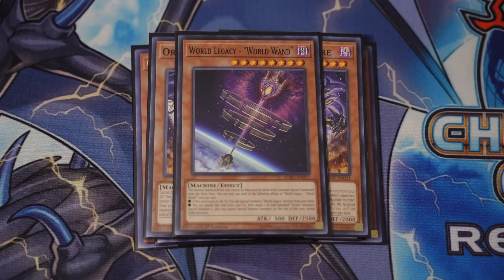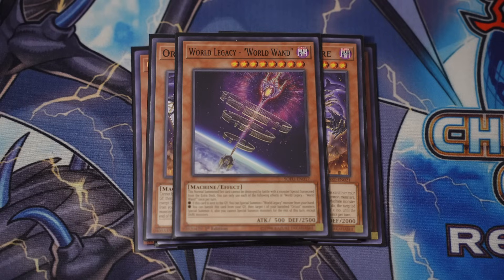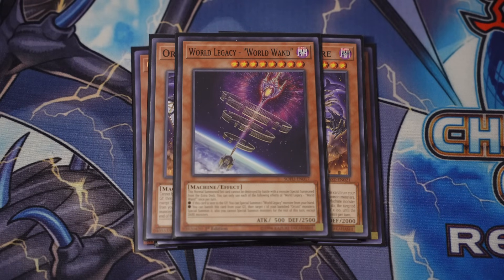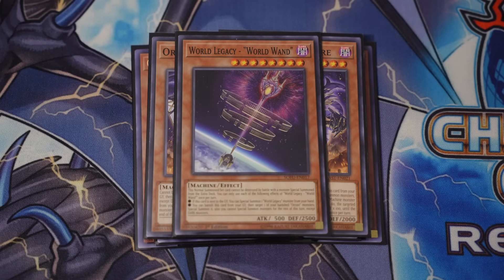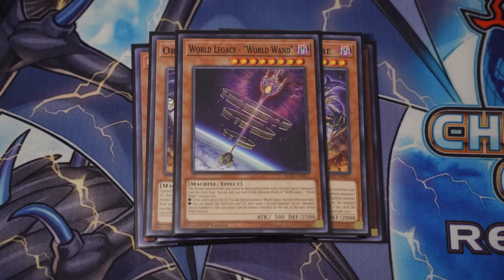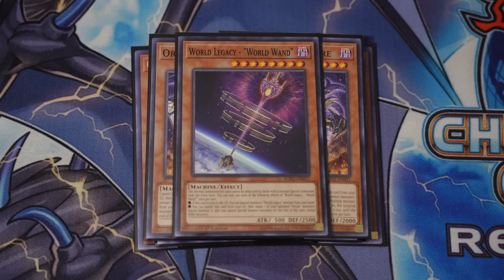And of course, the one copy of the World Legacy Wand. This card sucks to draw, but it is a pretty essential piece to keep your longevity. It's the cool thing about Orcus as an archetype — it really does go on forever. All of your cards recycle one another, putting them back into the deck, making it easier for you to keep playing on. It's so hard to outgrind Orcus as a strategy. The only challenge you really face in 2024 is getting outpaced by decks that are newer and have higher ceilings. But Orcus has got some seriously powerful plays, so do not sleep on it.